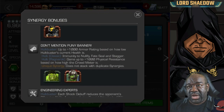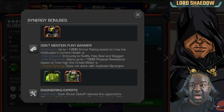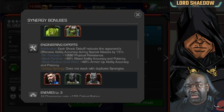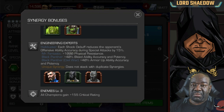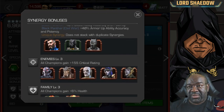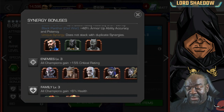The next synergy gives up to 1000 armor rating based on how low Hulkbuster's current health is. Then Engineering Experts: each shock debuff reduces the opponent's offensive ability accuracy during special attacks by 15% — I'm not too excited about that one. The Enemies synergy is pretty much extra crit rating, and you can get Corvus in there, so not bad.